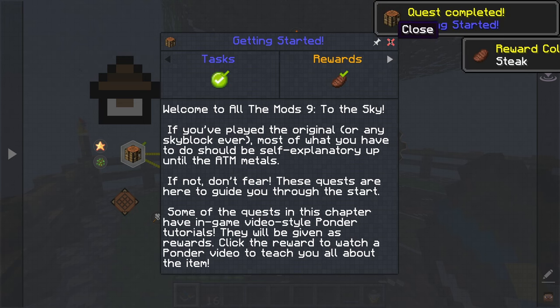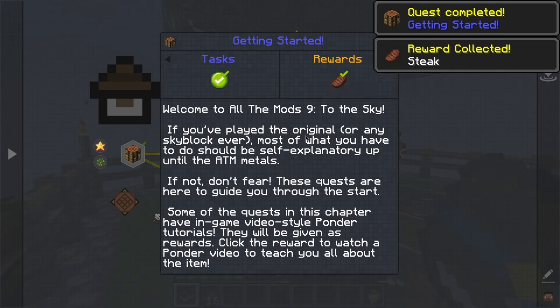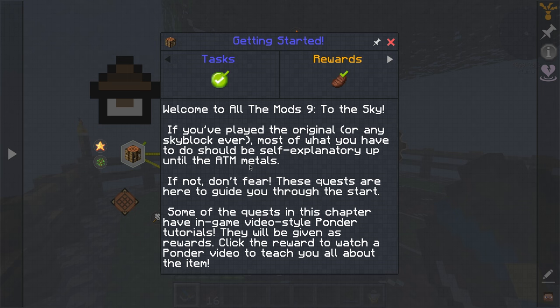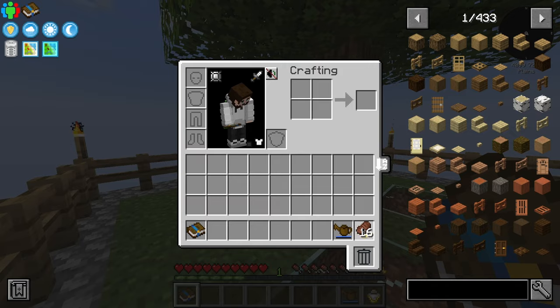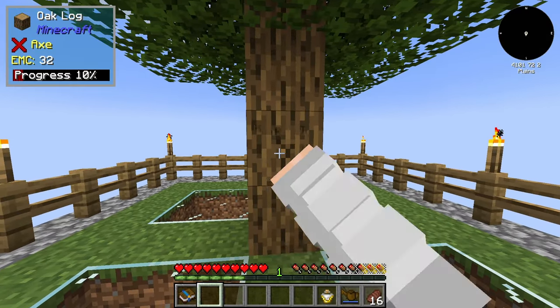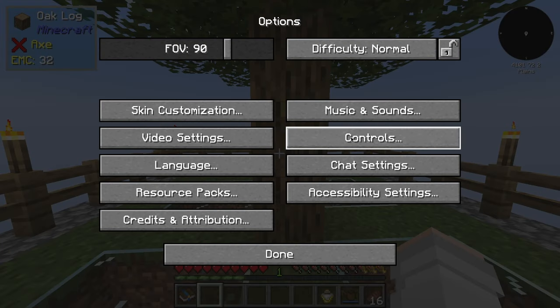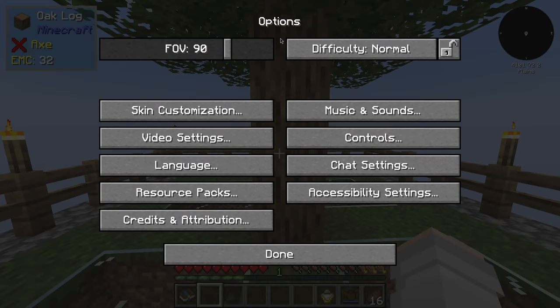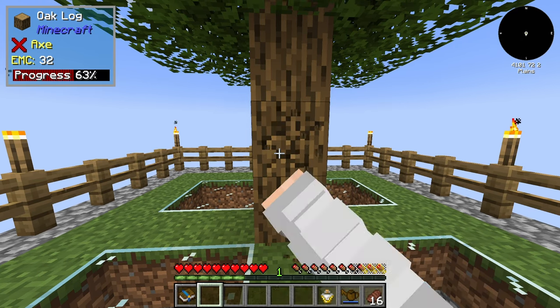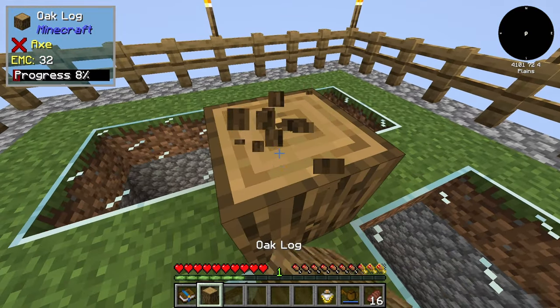Getting started: welcome to All The Mods To The Sky. If you've played the original or any skyblock ever, most of what you have to do should be self-explanatory up until the ATM battles. These quests are here to guide you. I think we need to start off with getting some wood. Do we have vein miner? Nope, we do not have vein miner, which makes sense. So we're just going to have to do this manually.